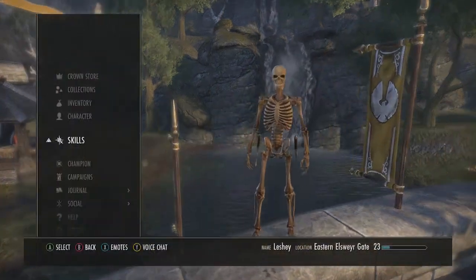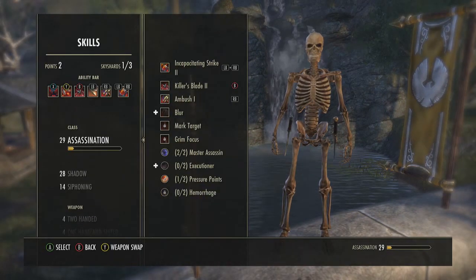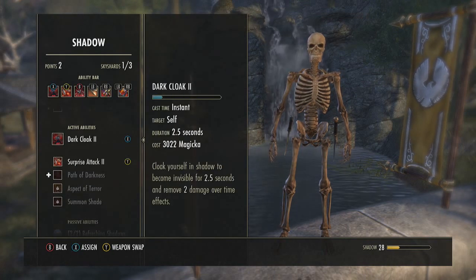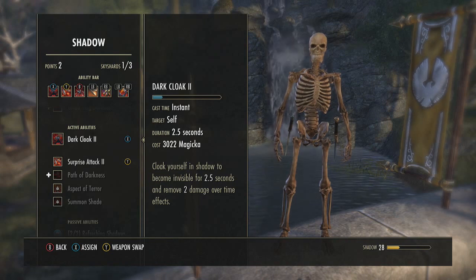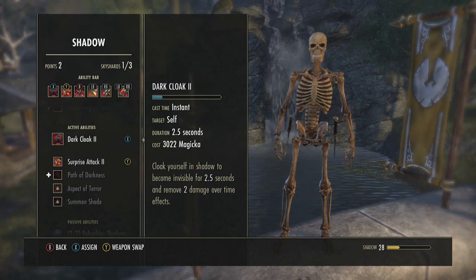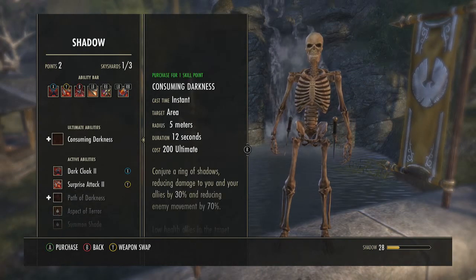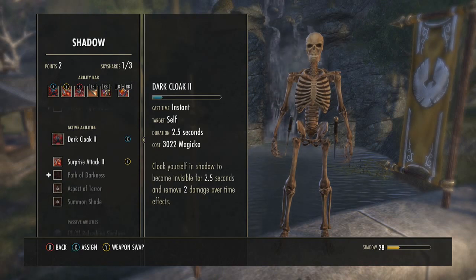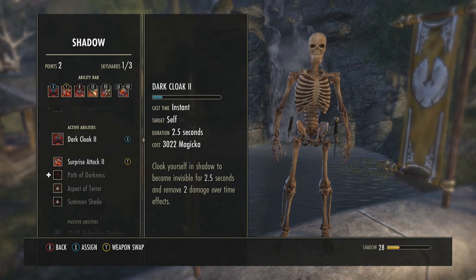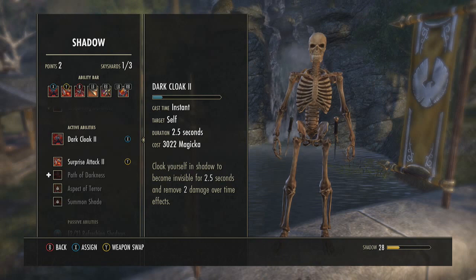Let's jump right into the skills for this build. First off, with Shadow — my first ability is Dark Cloak, or just the original Cloak. These are going to be morphed, so you'll have to look for yourself. Dark Cloak makes you go invisible and removes a debuff, so if I get hit by a Fire Pot Treb or something, I can remove that debuff and it won't kill me in one shot.